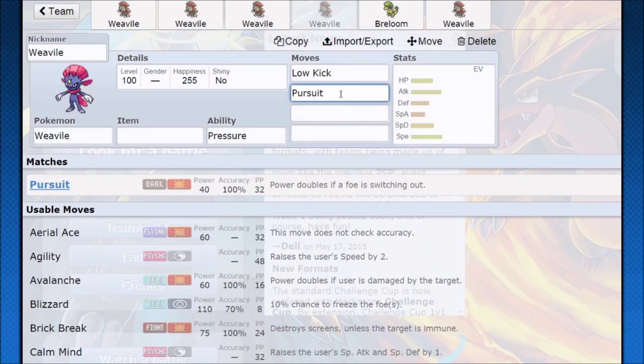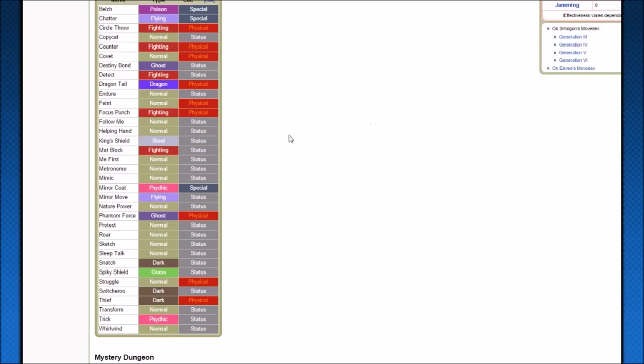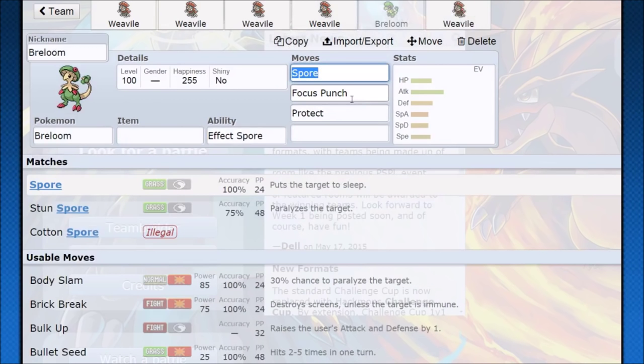Pursuit is good instead of Ice Shard if you want to play that priority game — power doubles if a foe is switching out. If you bring Weavile in on a Dragon-type Pokemon, no Dragon is going to stay in on Weavile since it's going to get outsped and just destroyed, so Pursuit is going to get a huge power boost and knock them out if they're at low hit points. It's a really interesting tech that Weavile can bring. Next up, there's Assist, which does some really funny things — it uses a random move known by a team member, but it only pulls from a certain pool and won't take from a certain list of excluded moves.